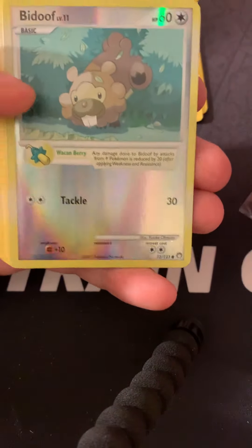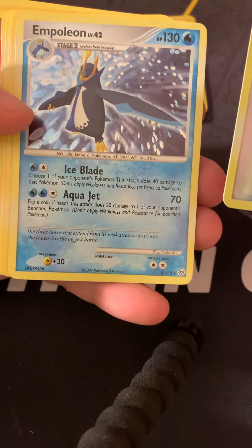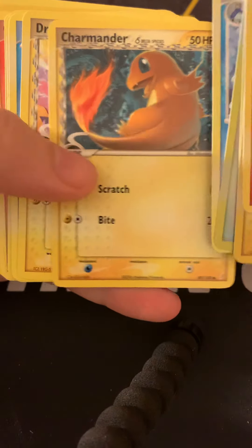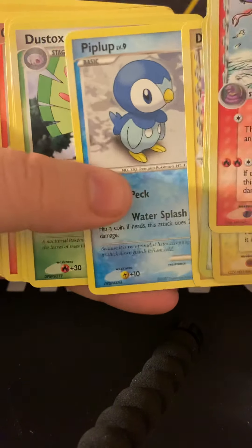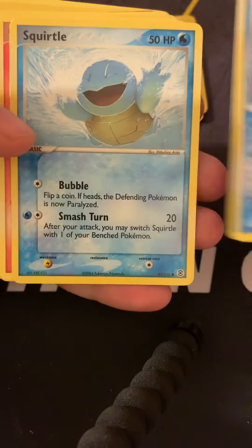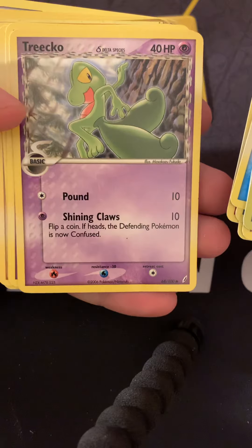We have a Reverse Bidoof from the Diamond and Pearl series. We have an Empoleon from Diamond and Pearl, a Delta Species Charmander, a Delta Species Dratini, a Piplup, a Dustox, a Prinplup, and a Squirtle.